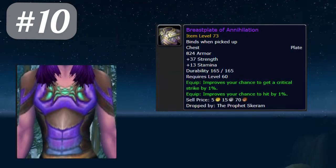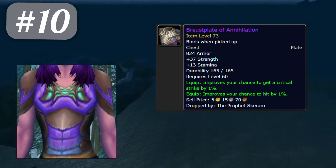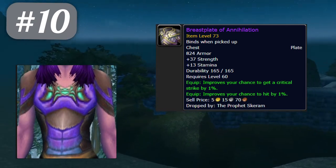Kicking off the list at number 10 we have the Breastplate of Annihilation. This chest has 37 strength, 1% to hit, and 1% to crit. It is amazing in every single way and what puts SGC in the grave. Fury warriors will be drooling over this item.